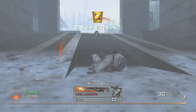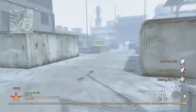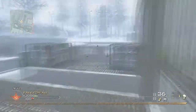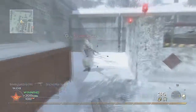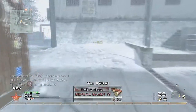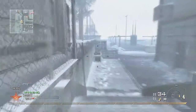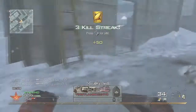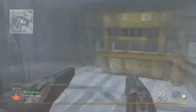This is a free-for-all on Sub Base using the Akimbo Rangers. This setup is so much fun to use — Marathon, Lightweight, and Steady Aim Pro. The Akimbo Rangers are a lot of fun. This gun has pretty much no range, but if you get in the right engagements it's a lot of fun. As you can see I'm just dropping kills from left and right, though I start off a bit slow.